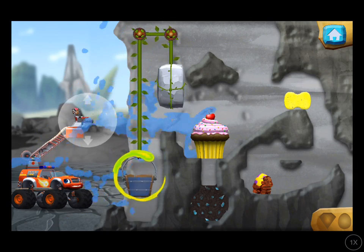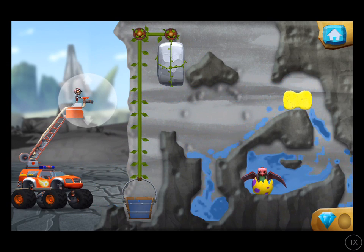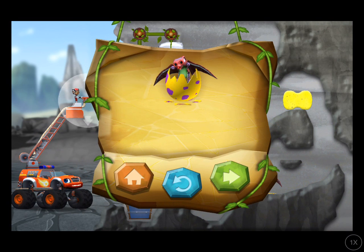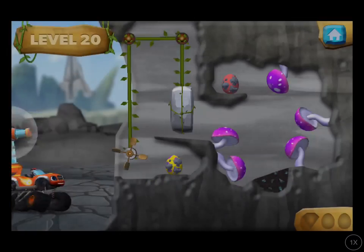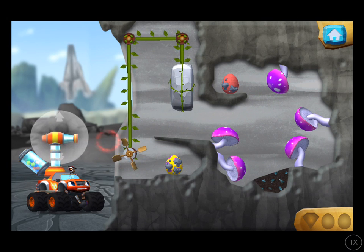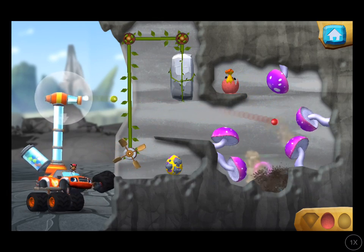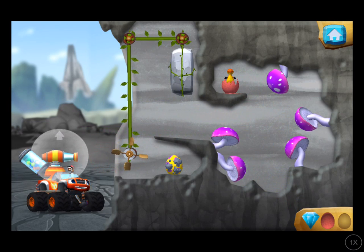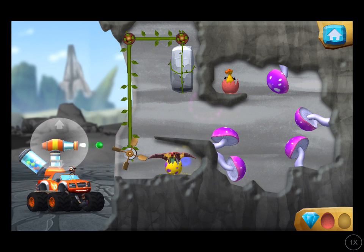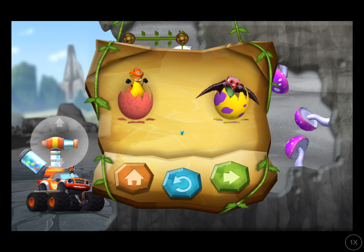Try adding weight to the bucket by filling it with water. You found the prehistoric gem. You rescued one baby dino, and you found the hidden prehistoric gem. Aim the bouncy ball at the paddle wheel to make it spin! That was egg-cellent! You found the prehistoric gem. You rescued two baby dinos, and you found the hidden prehistoric gem.